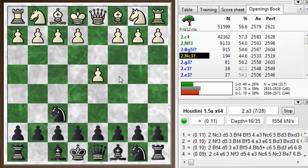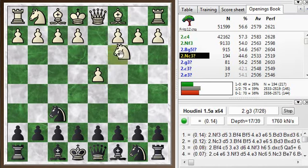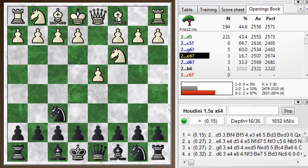My opponent, instead of playing the most common move c4, or even knight f3 which would introduce the London system, or bishop g5 the Trompowski, plays the move knight c3. This move can set up the Richter-Verasov attack — if I play d5, then bishop to g5 would be Richter-Verasov.